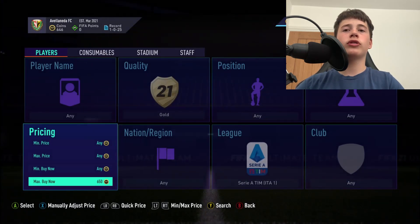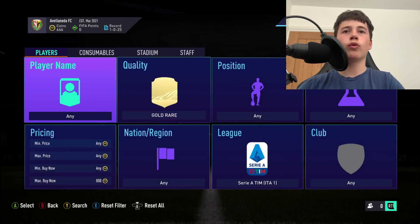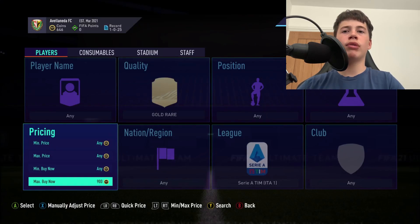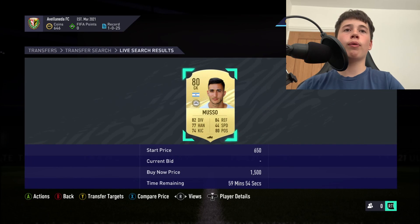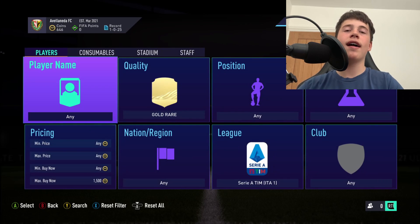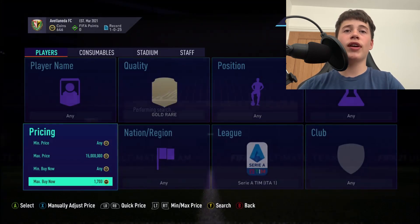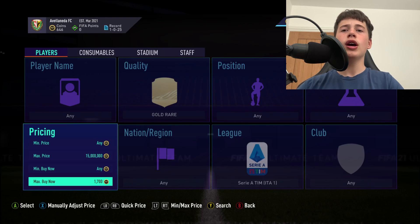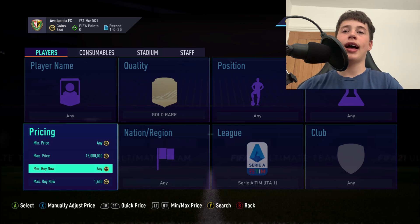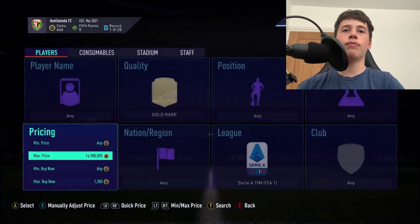Filter down to see how cheap you can buy them — around 800 coins. If you go gold rare you'll probably make more money. The minimum right now for a gold rare Serie A player is around 1.5k, and 1.7k is probably the typical price. What we're going to do is sell players at 1.6k, take away tax bringing it to around 1.3k, and snipe from there.